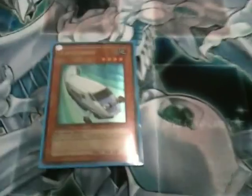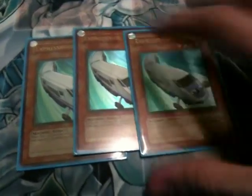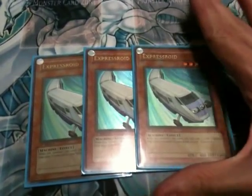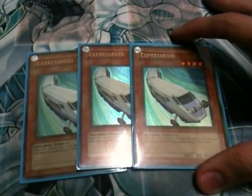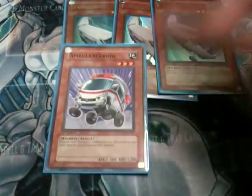So first up, the first three cards I use are Express Roid. This card is essential for recycling Roids in this deck. It's also useful for Machine Duplication combos, which I use a lot in this deck. It's basically the key recycler of the deck. Helping with that combo, I run three.